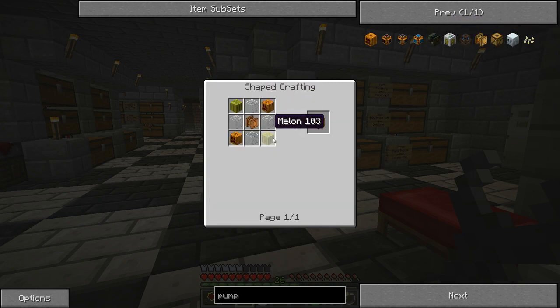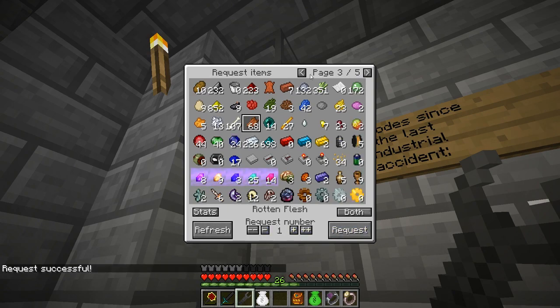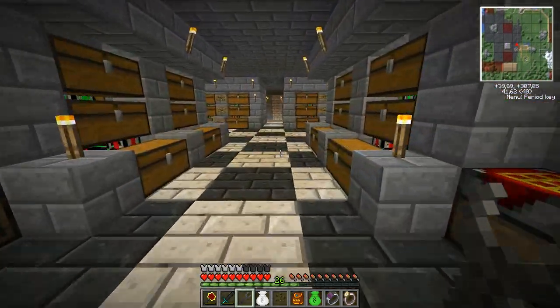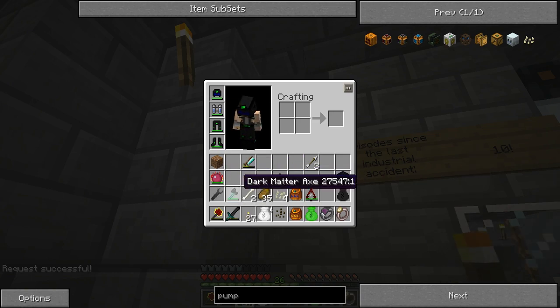We do need to find melon though — I don't think I have that yet. I don't see any melons, that's a bit sad. But these are melon seeds, so if I just ask for these and then put this one there. I'm going to make a little temporary place for them to grow. Do I have any torches with me? Yes. I got some dirt.